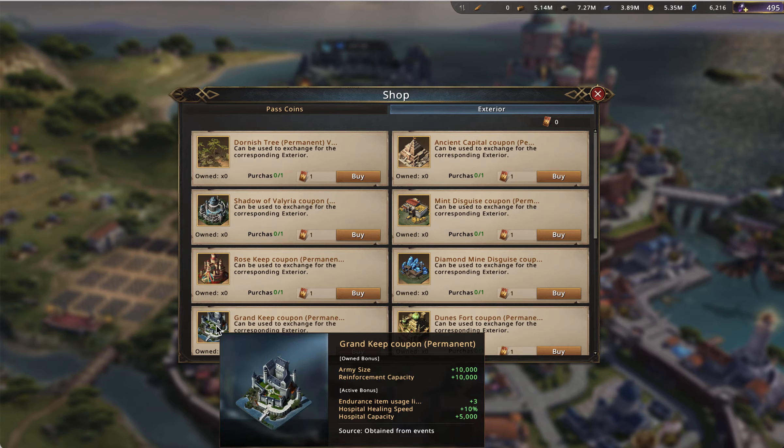I don't necessarily think this is a strong farming castle — it's very low in those rankings. For its permanent skill, I gave this the top spot — number one best owned skill out of all skins for attacking. It gives 10,000 army size and 10,000 reinforcement capacity. That 10,000 army size is just worth a ton, and it's the only exterior in this shop that gives 10,000 army size. So that's definitely big and considerable.